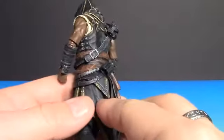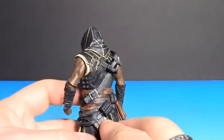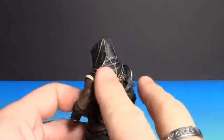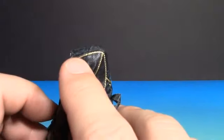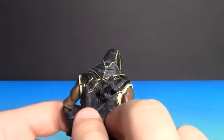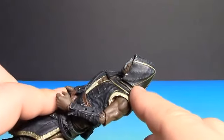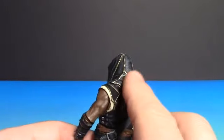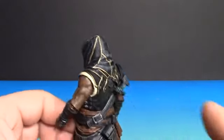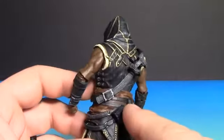They always do a really nice job on all their Assassin's clothing — that's one big part of the game that they really wanted to carry over on these figures: their Assassin's clothes. Just look at all this, it looks like gold stitch work on his hood. I thought this hood was removable, but it's actually glued in like the others. I wish they would have made them removable — Ezio's was removable, and I don't know why they didn't continue that trend with the others.